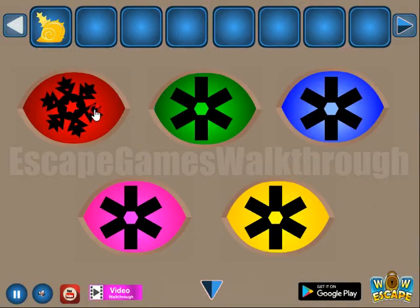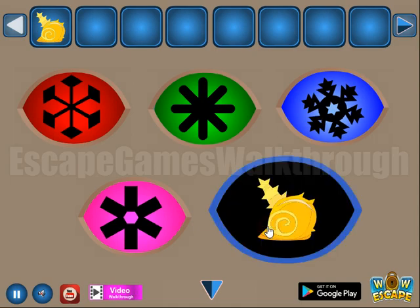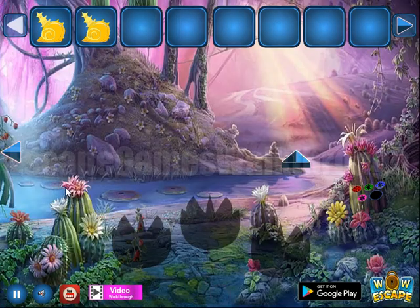So red is a snowflake like this one, then green, blue, pink, and yellow. And we've got the second shell.